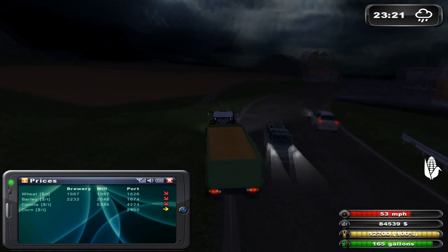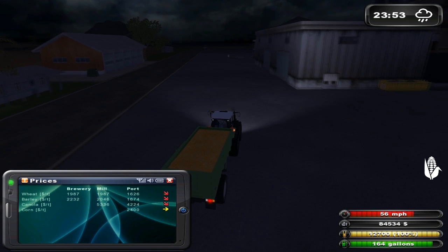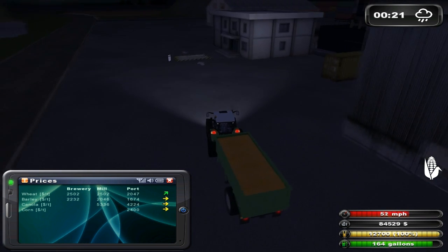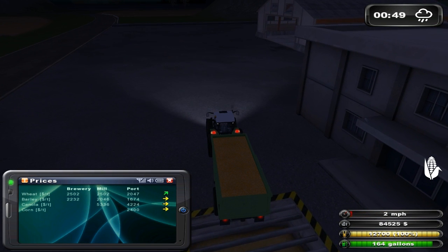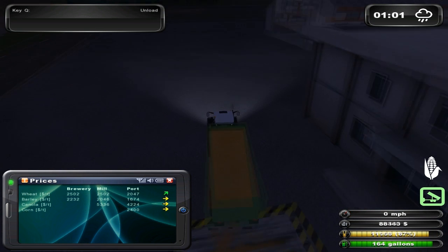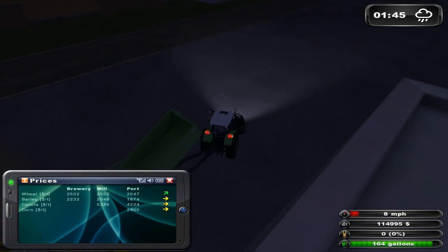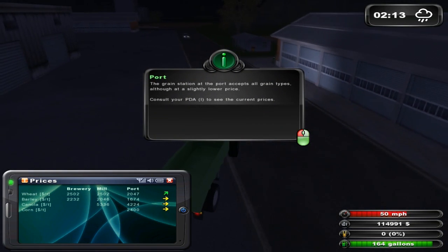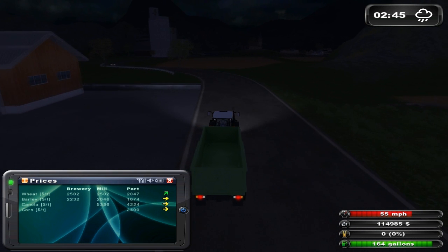Hopefully the price of corn goes up. Let's see — is it going to go up? The price of wheat went up. Alright, so here's the port — unload. That's a fair amount of money. The grain station at the port accepts all grain types, although at a slightly lower price. Consult your PDA to see the current prices. That's what we're doing right now.